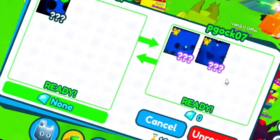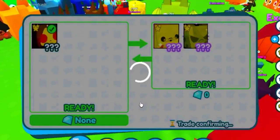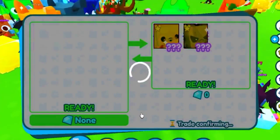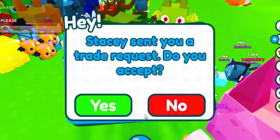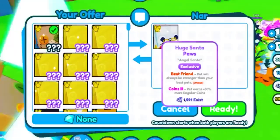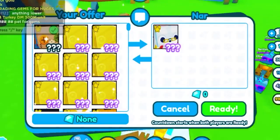Here we go for those two pets — let's see what happens. We traded our rainbow huge grim reaper for a huge Santa Paws and a huge rainbow gargoyle dragons. GGs! I think that's a good inch — if they do it, I'll do it.